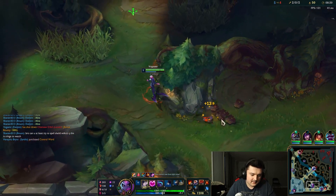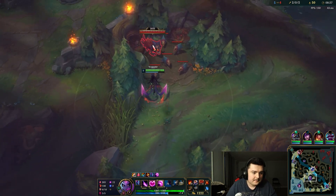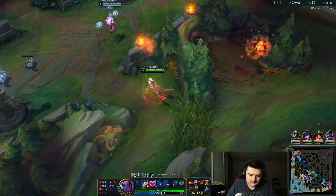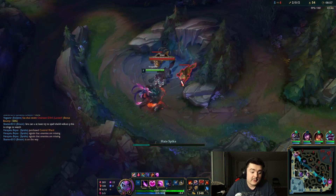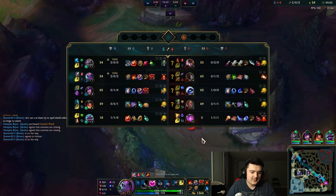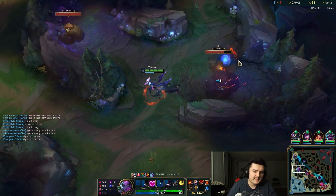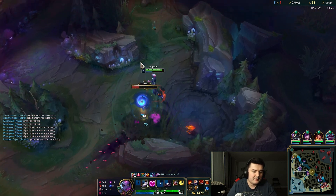We're going to go back to clearing our jungle since all of it is up, and by the time we back we might have enough for our full item. Even though we just killed the bot lane, that doesn't mean our bot lane is any further ahead - those two kills helped us, not them. Nasus is already a lot stronger than Quinn because he has two kills while she has two deaths. As a jungler you always want to play around your strong lanes. If a lane is dying over and over and begging for help, if they're already too far behind don't try to help them - instead repeatedly gank your stronger lanes.